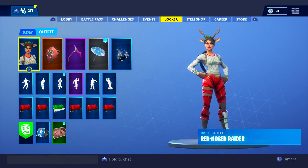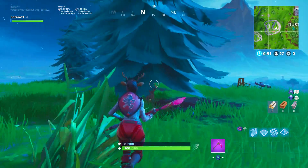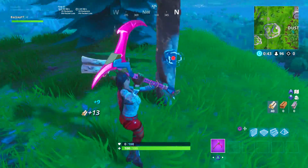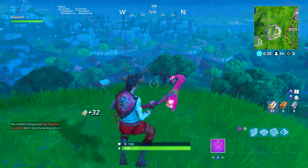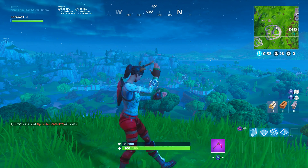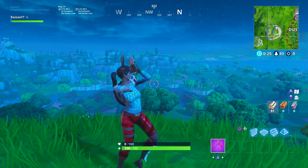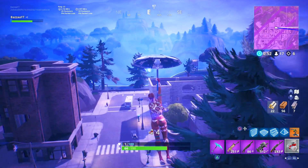Next up we have the Red Shield, and about time it was going to be on this list because I'm sure you all expected it. It's a great combo — literally perfect. Everyone loves the Red Shield and most of you guys are probably going to have it. So this is definitely one of those combos that a lot of you will be able to rock on the Red Nose Raider. The red matches her pants absolutely perfectly, and the black outline of the shield just makes it look like it was made to be. It looks great.